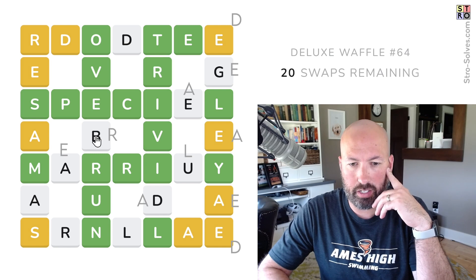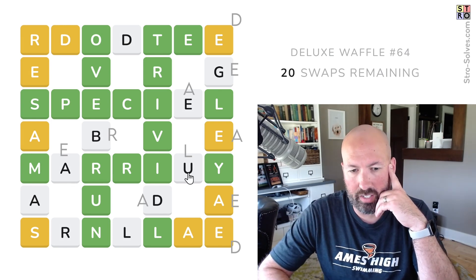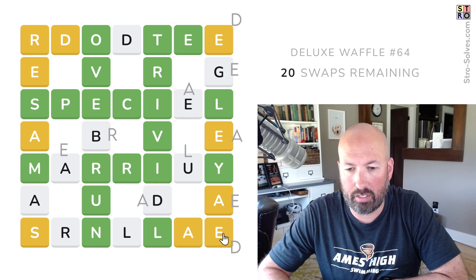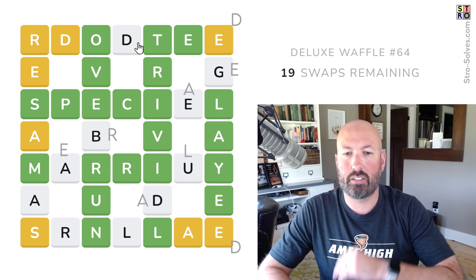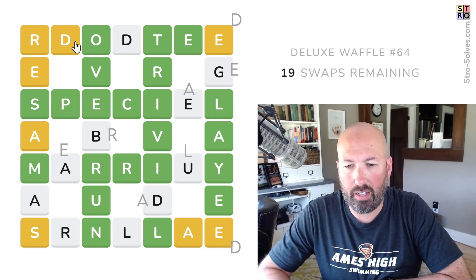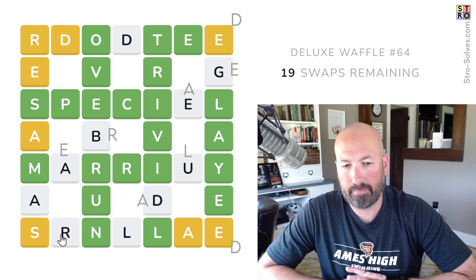We need another R here, but we don't know where the B goes yet. This could be bloated — no, but we're using the L. We don't have an L, so it can't be bloated. Can't be gloated. But we're pretty sure this is gonna be a D now. If this is delayed, we could swap the A and the E — there we go. Now D, E... I still don't know what's gonna happen up here. We don't have very many consonants, because if we're doing delayed, that's two of our D's. So we have a D, a B, a G, an R, and an S.